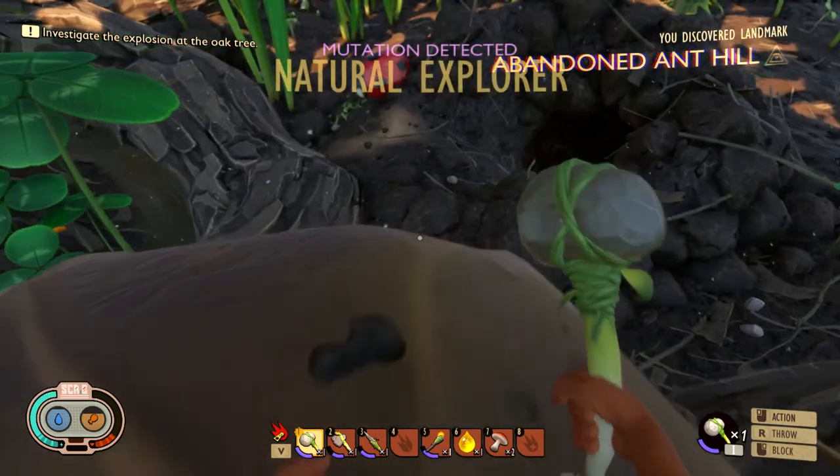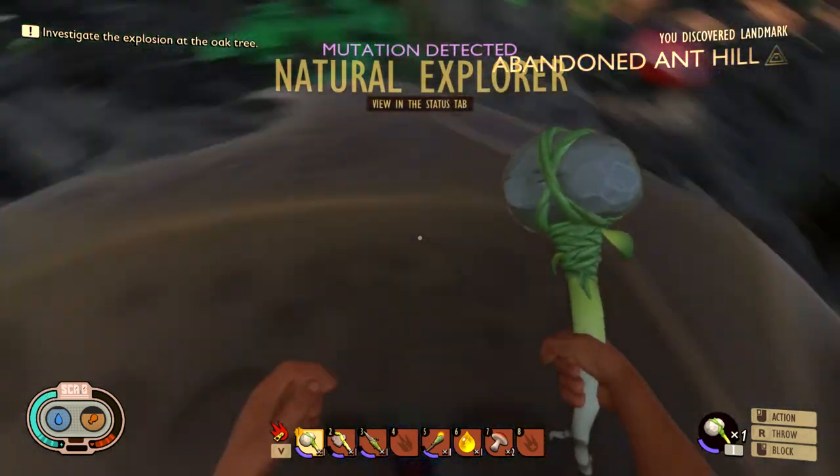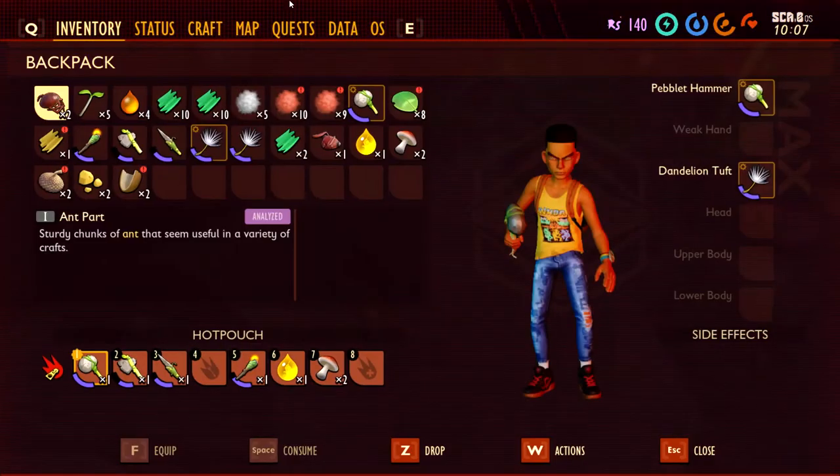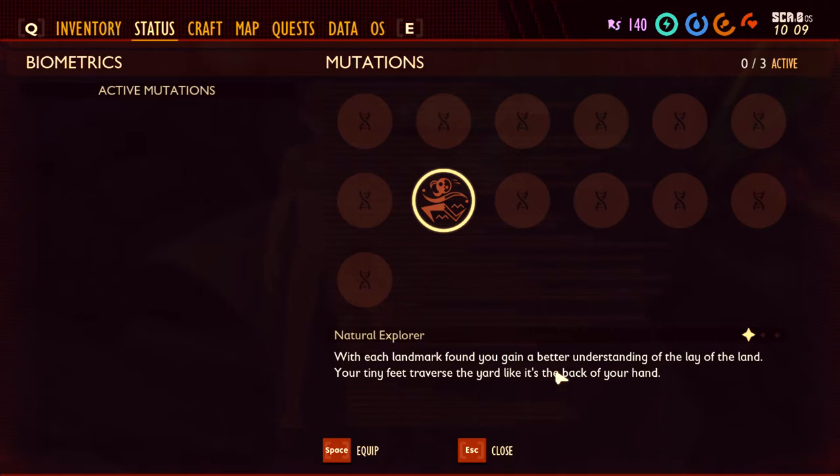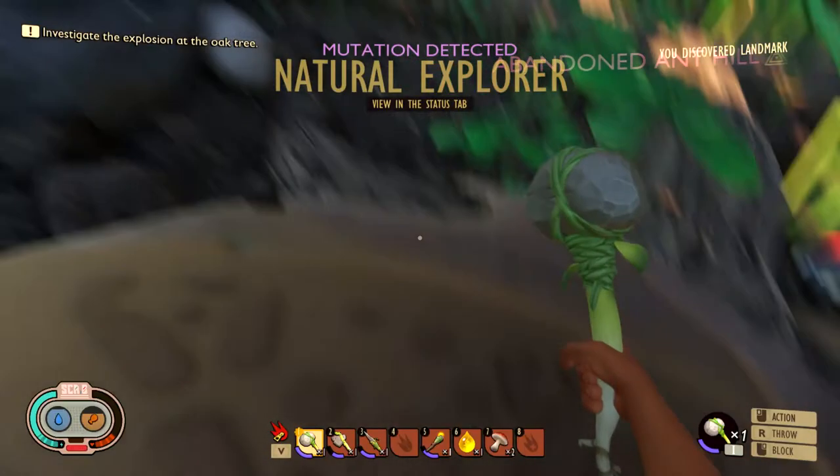Natural Explorer - nice! Status: with each landmark you've found, you get a better understanding of the lay of the land. With your tiny feet you traverse the yard like it's the back of your hand. I think it just makes it so I can travel more efficiently.